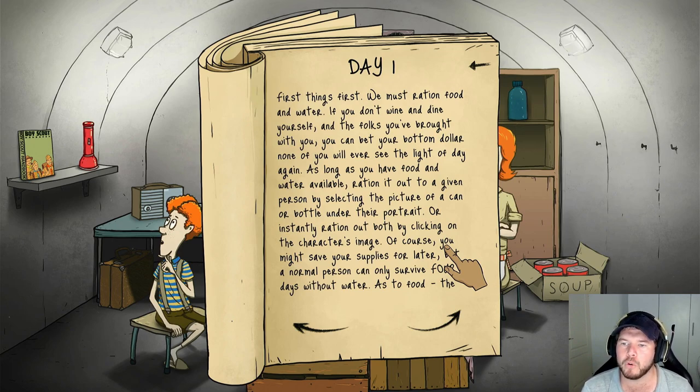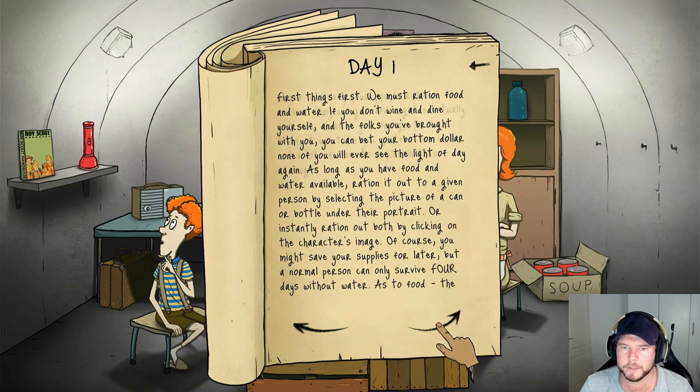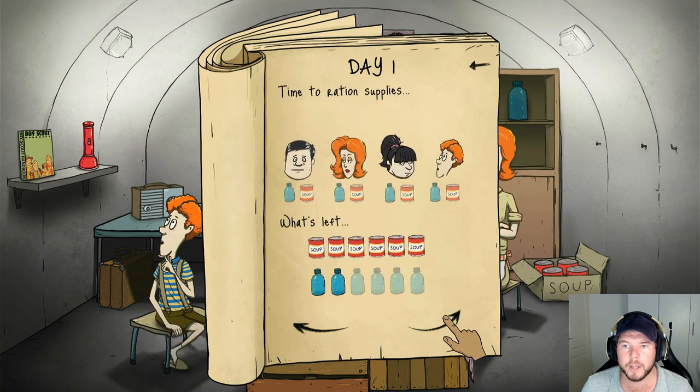'If you don't wine and dine yourself and the folks you've brought with you, you can bet your bottom dollar none of you will ever see the light of day again.' As long as you have food and water, ration it out to each person by selecting the picture of a can or bottle under their portrait. A normal person can survive four days without water. It's like Fallout - you go into a shelter, you have to have water and soup. The longer you deny your people rations, the weaker they'll get and might eventually get sick.